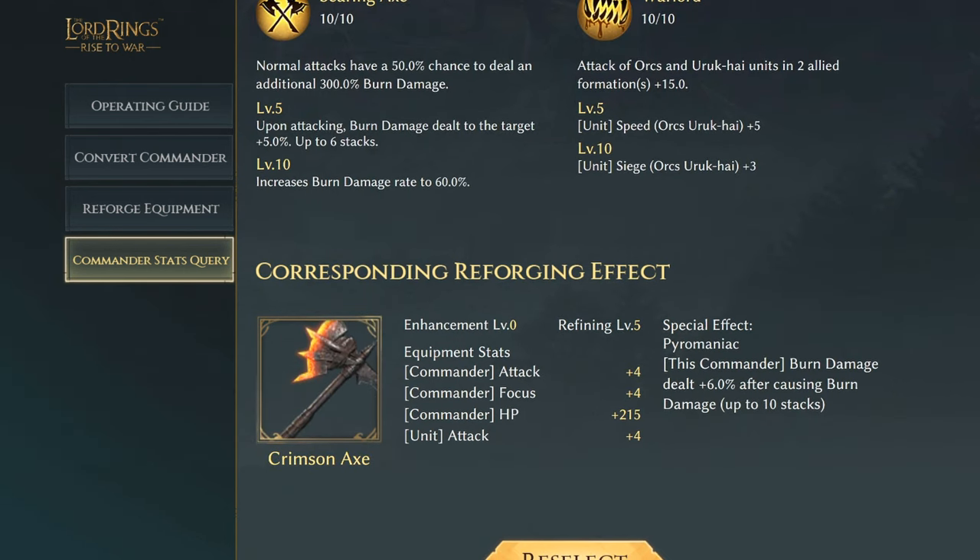The last for our mighty rarity commanders, we have Uggthrak's Crimson Axe, with effects of commander attack plus four, focus four, commander HP of 215, and unit attack plus four. The special effect Pyromaniac: this commander's burn damage dealt increases by 6% after causing burn damage, and it can stack up to 10 times. Very nice.